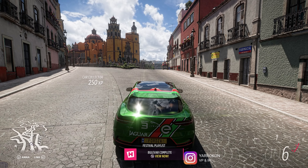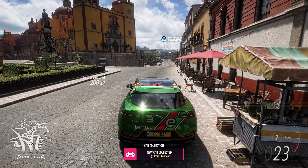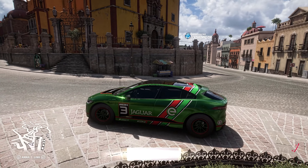Today we're going to do something a little different. We're going to go ahead and do a Forza vertical and we're going to include this incredibly detailed statue with the backdrop of the buildings behind it.